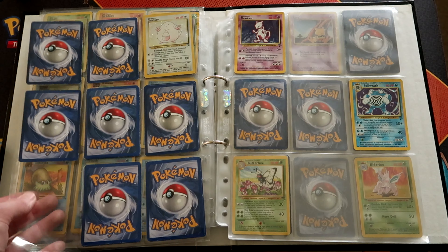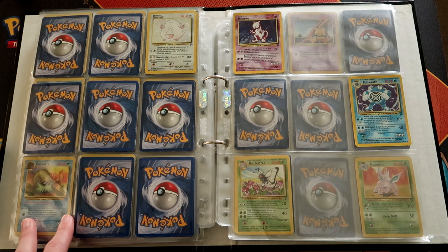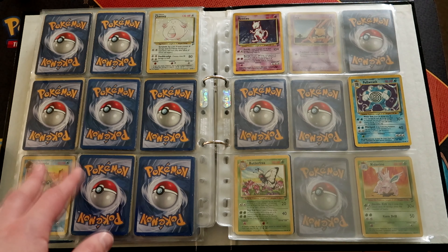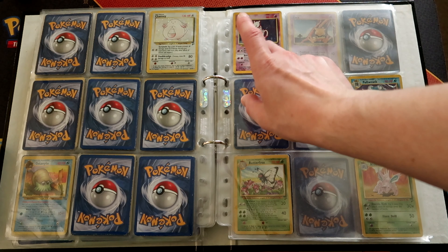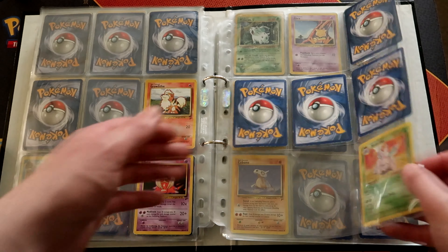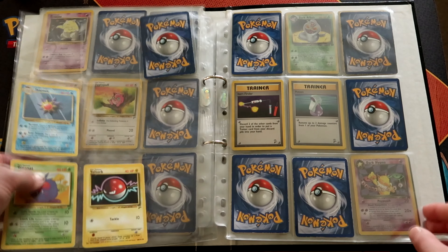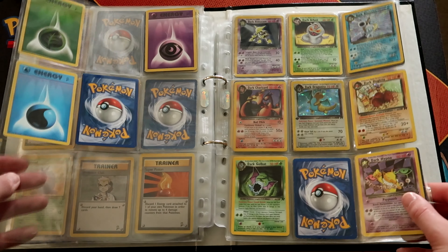Then Base Set 2, which is all the last three sets — base set 1, jungle and fossil — all combined together and reprinted. I didn't see the point in collecting it too much. There are some I've had since I was a kid, like Mewtwo and Poliwrath, but yeah, it's just a repeat of the last three sets. It would have been costly to collect it all.